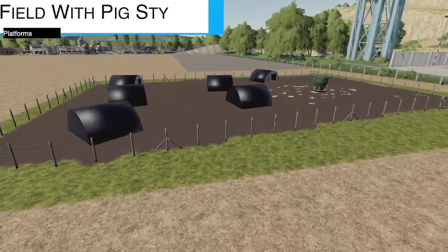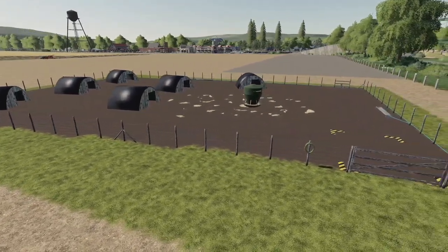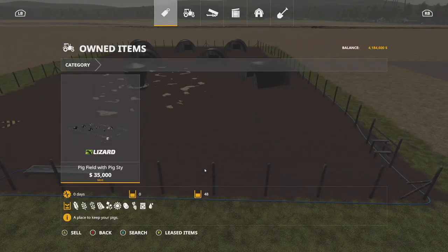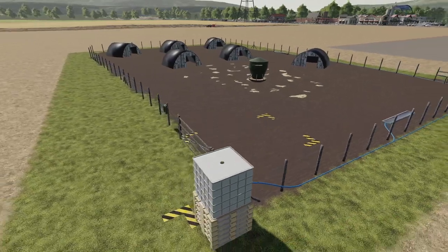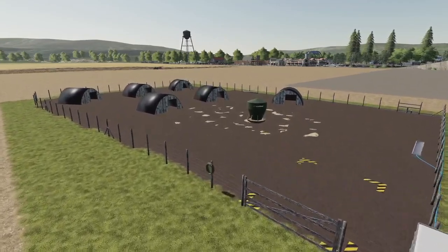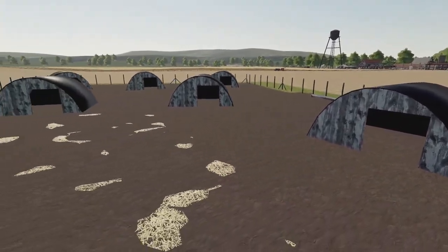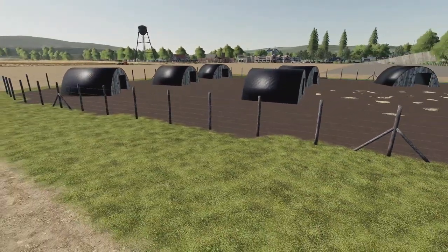Your next new mod for all platforms is the pig field with pig sty. This costs seventy thousand dollars, holds 48 pigs, and is eight slots. It's an animal pen extension — seasons-ready with animated gates, warning sides, high triggers. Straw can be provided in bills or blown in bulk; food is only done in bulk at the food trough. It does look a little low-poly compared to some of the high-detail mods out there, but you're never really going to be inside it.